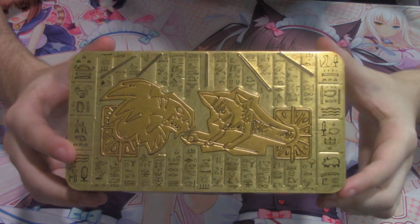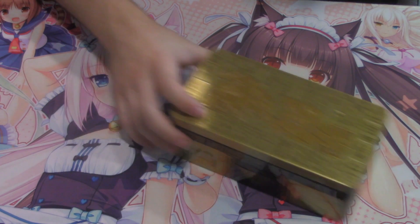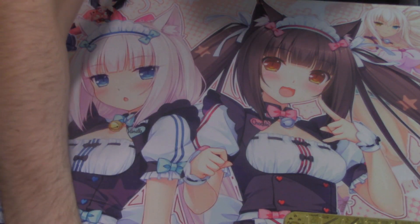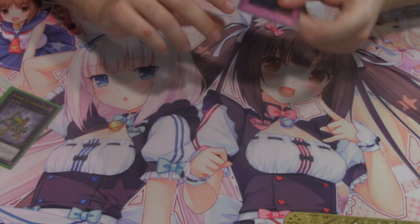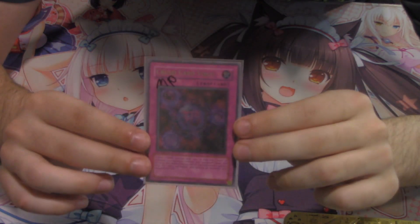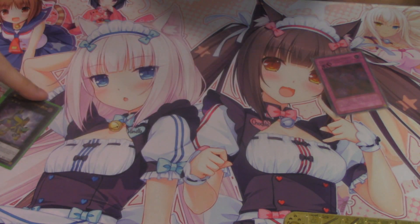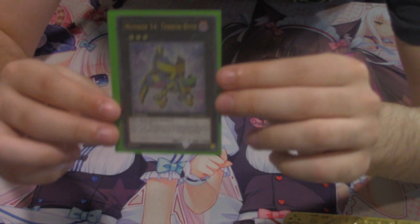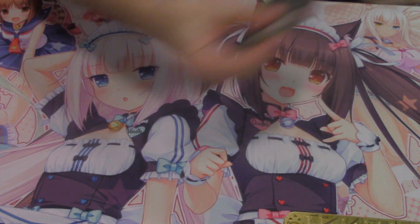We have our four cases of tins and they look absolutely beautiful, though they look way too similar to the last tins we got. Before we start, I want to do a giveaway — we hit 1700 and 1600 subscribers quite quickly. For first place we're giving an ultimate rare first edition Crossout Designator, which retails around $70. Second place will grab a Number 34 Terrabyte ultimate rare first edition near mint, worth around $18-$20.